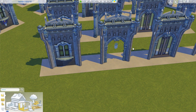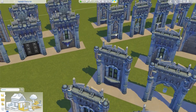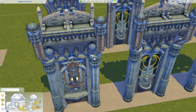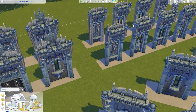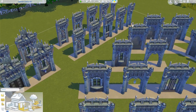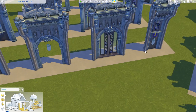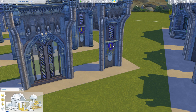Most of these are the same, though some have slight differences. On the straight walls there are some variations — on some I used Journey to Batuu orbs and a tilted bench, for example. There are some slight differences but most of them are pretty much identical, so you don't have to use all of them. I just wanted to show you the different kinds of things you could do, either with an archway, windows, or smaller windows. I also used these posters from Discover University matched with this macramé hanging fringe from Paranormal Stuff Pack just to act like it's the emblem of the castle — but you can delete those details if you want to come up with your own design.